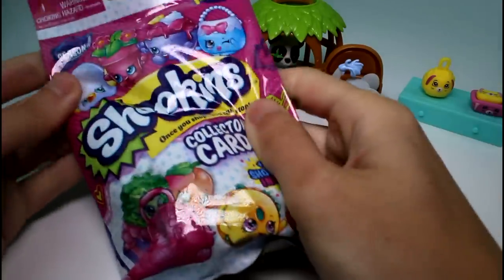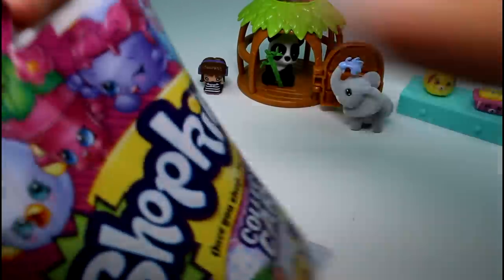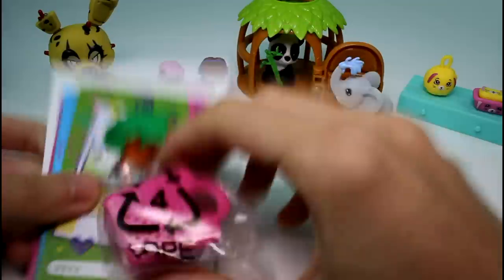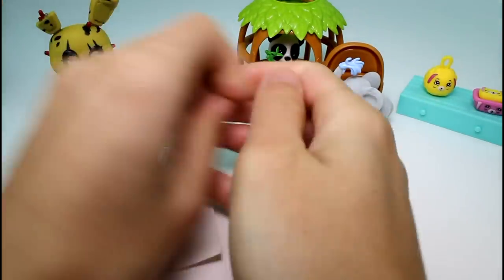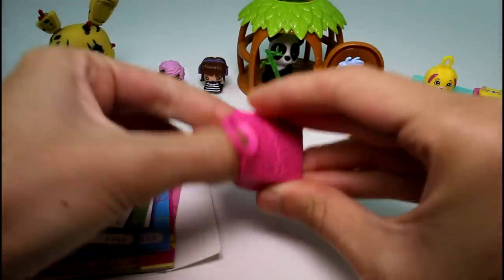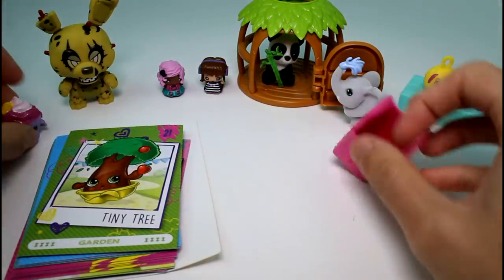The last thing we have are the Shopkins collector cards from Season Four, and these packs come with a little Shopkin as well in a bag. Let's see which Shopkin we got — I think I see her already. It's Ice Cream Queen! I think we got her in the last one too, but I might just be imagining things.